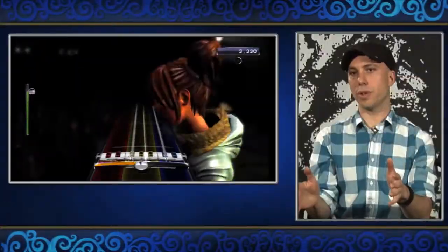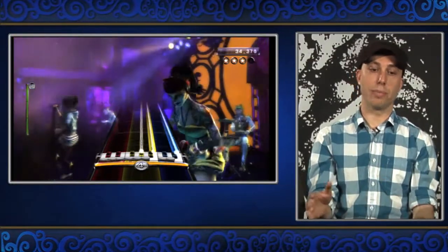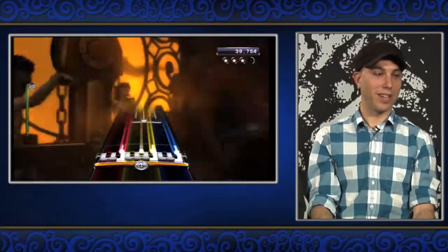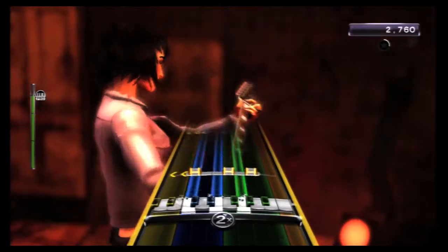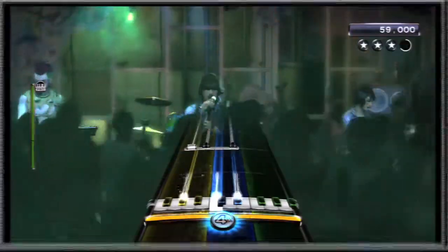We always show ten keys worth of range, and that range is determined per song. On easy and medium, that range always stays the same. Once you get up to hard and expert, we start shifting the track around. We added some arrows that tell you which way it's about to shift, and then we start to darken out the track that's not important at that point, so you can actually play notes that are in different parts of the keyboard.